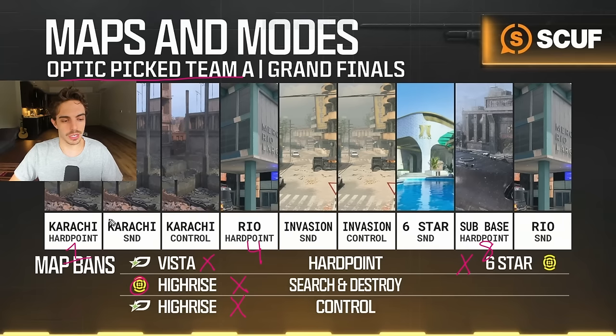Now the searches — map two, map five, map seven, and map nine. Map two was Karachi SnD, their pick. After they had lost to us on Invasion map five in the previous series, they weren't going to pick Invasion for themselves. They could have picked Six Star but we had a pretty good showing there. Karachi SnD was something they had played against Toronto and looked comfortable on, especially with that wall bang they had figured out. We knew that was going to be map two, and it was a map we had fully retooled after losing a bunch of game fives in the qualifiers.